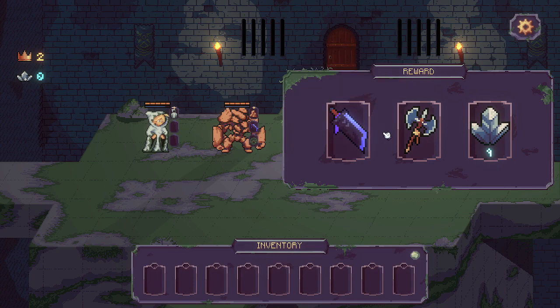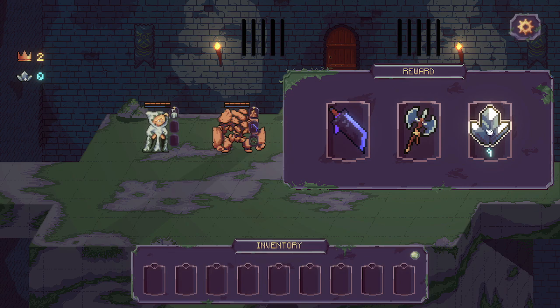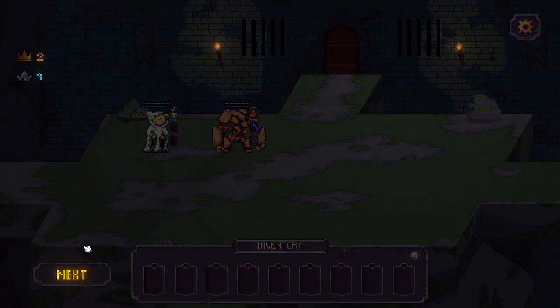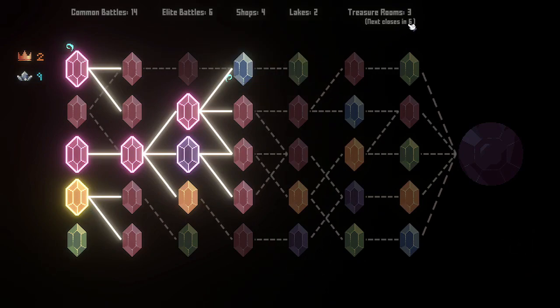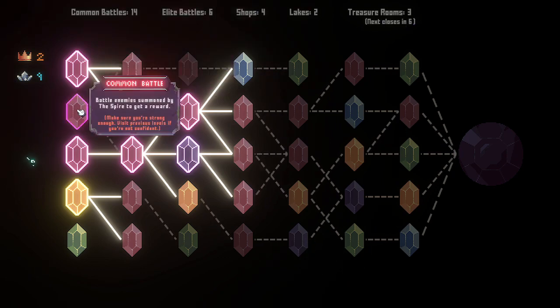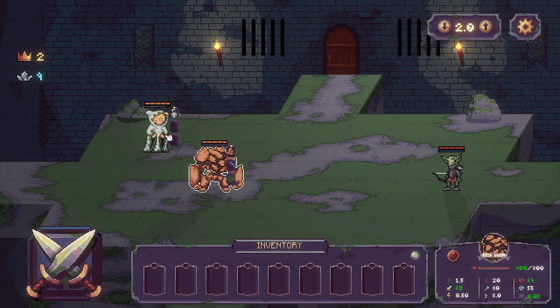There's a level two buster sword right there — that would really help us, but so would the nine gems. I think I'm going to do the money for now, because we're going to have a treasure room here and we're going to get plenty of nice loot. We have six turns before we need to get that picked up, so I'm going to take some common fights and see if we can get something else.